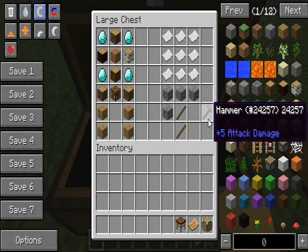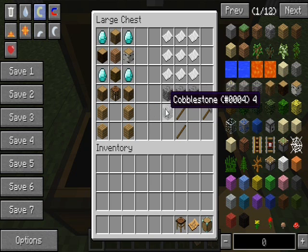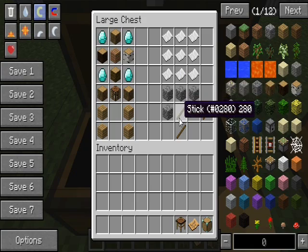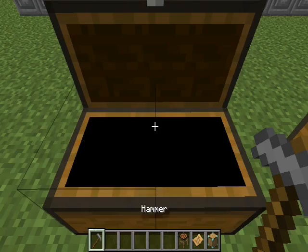And then to finally build something, you'll need a hammer, which is crafted with 4 cobblestones - like a pickaxe - and an axe and a wand. Just like that.